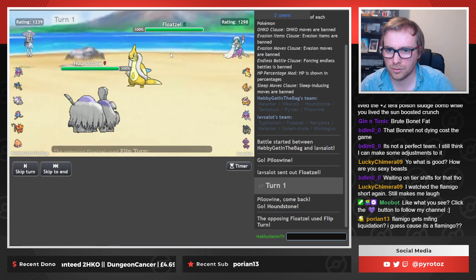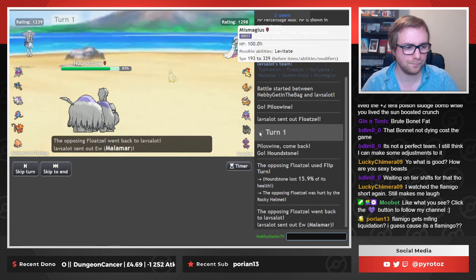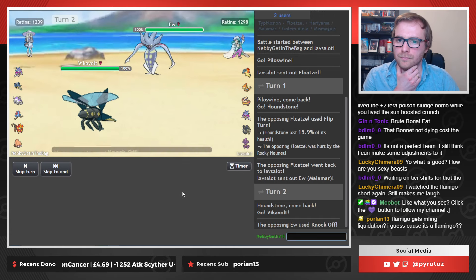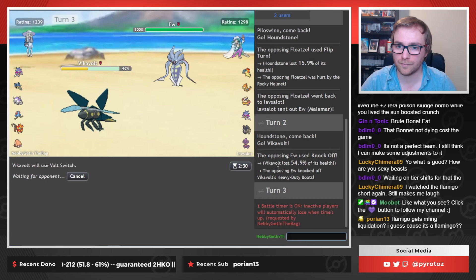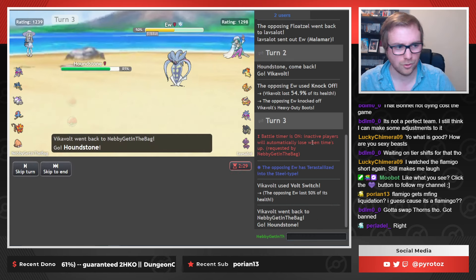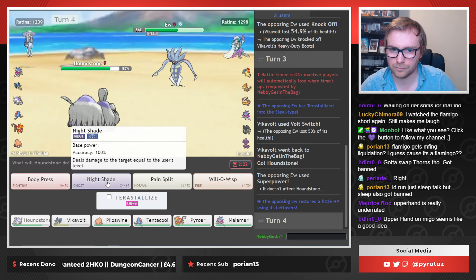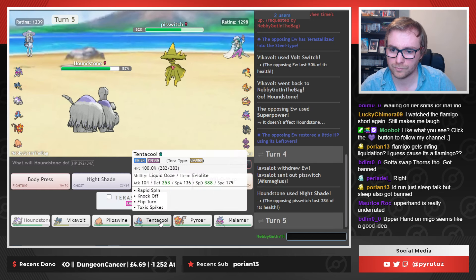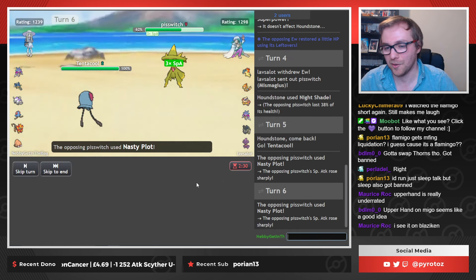Let's go Houndstone. I need to set a Tera type on the Pyloswine. I think Dragon's quite good, actually, on this. Let's go straight for the Volt Switch. He goes into a Steel type, which is fine. I don't really care. So I've got Body Press and Nightshade. It's quite specific because if they predict you then you've just wasted a turn, but I think Upper Hand is quite cool.